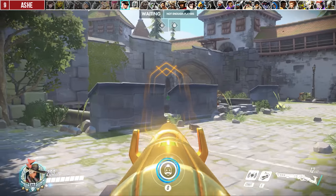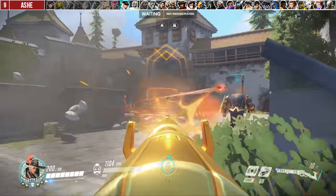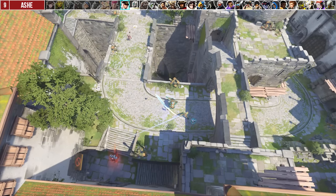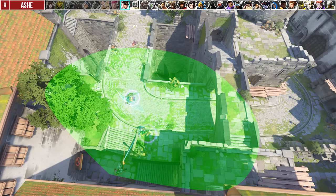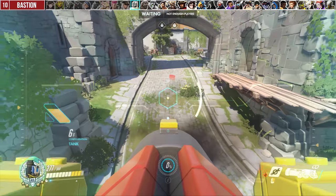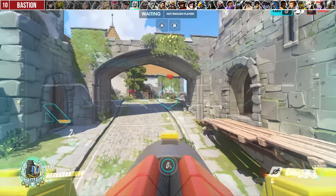With Ashe, the ultimate consists of just calling Bob down, so there needs to be a lot more thought put into it. A common mistake is just blindly calling it down, but think about his positioning and line of sight, consider the area it denies, and which way it could force enemies to walk towards so it zones them out.